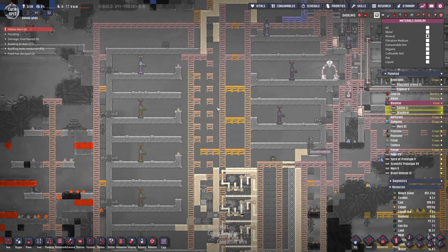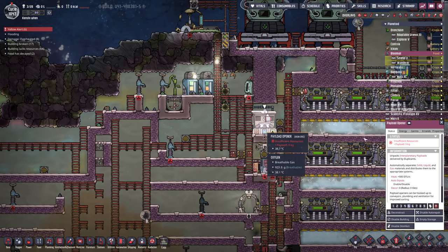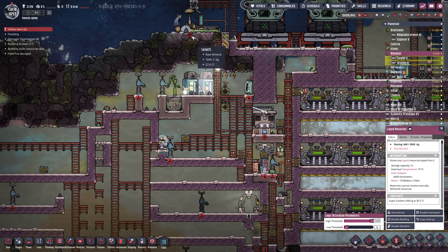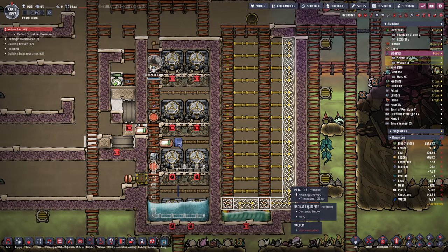The only thing we really have left to do is this ceramic chimney here. I've got 40 more tonnes on the way and a whole bunch more supercoolant as well — 200 supercoolant. The next batch should also include some ceramics. Soon we'll have plenty more of them to work with.